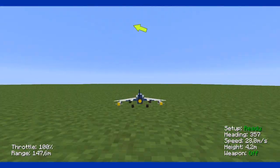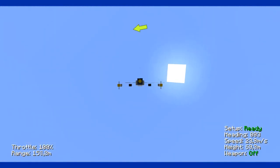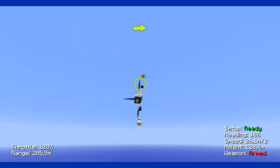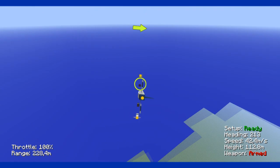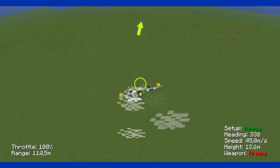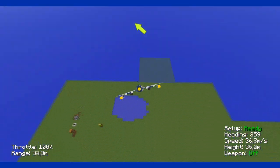Another cool thing about this jet is the wheels — when you're flying they go into the plane, and when you're landing they come out so you can land. Now it's armed but I press Space and I can't fire — I'm not sure if it's Space.